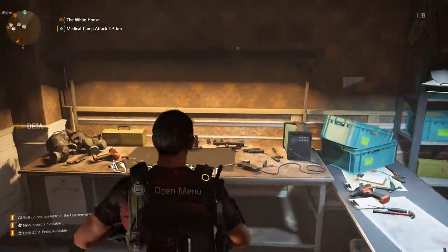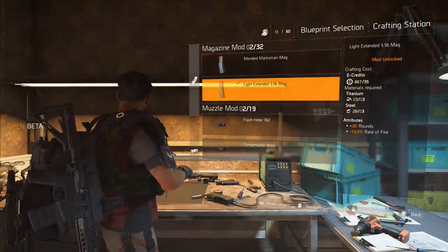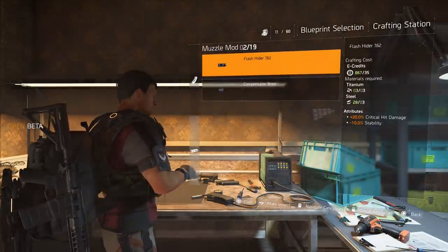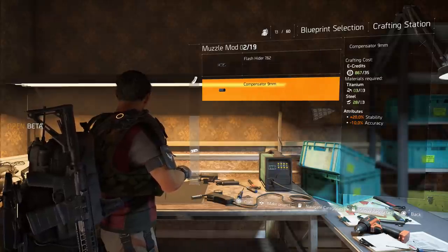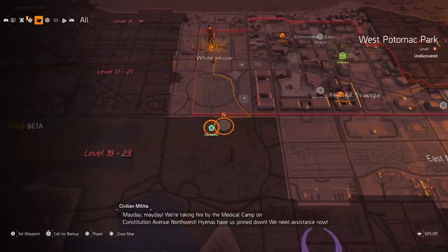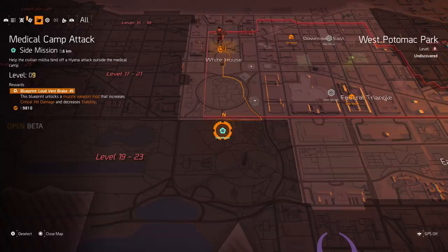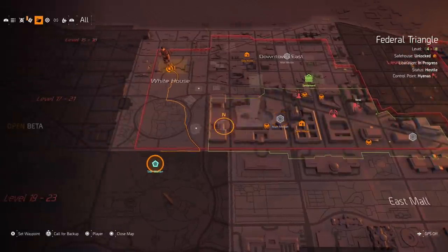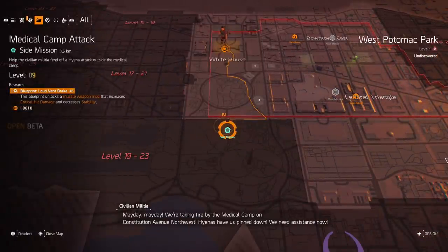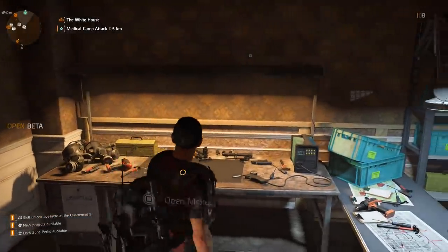Once you unlock the crafting table at the base of operations, you can head over there and craft your weapon attachments. You can see I've already crafted a lightweight extended magazine, but there are also muzzles you can craft. As you unlock blueprints by doing side missions, you'll be able to continue to upgrade your weapon. For example, this side mission right here is going to unlock a blueprint for the Loud Vent Brake, a muzzle weapon mod that increases critical hit damage and decreases stability.